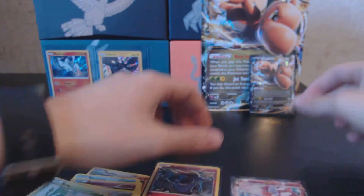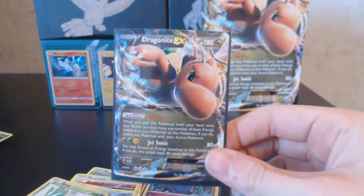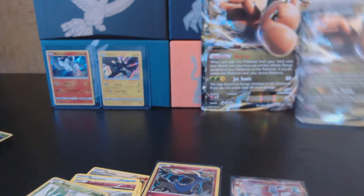So we did get the Xerneas Holo Rare and the Diancie EX out of there, and we also have the promo that comes with the box — the Dragonite EX.